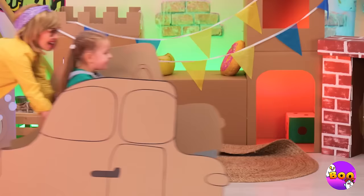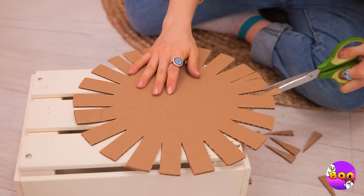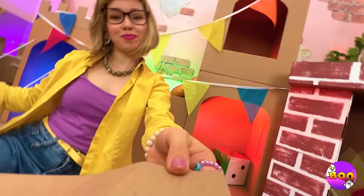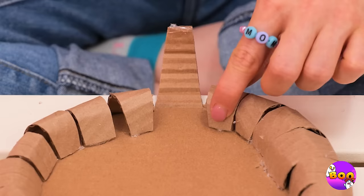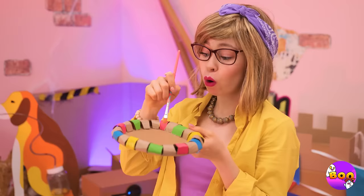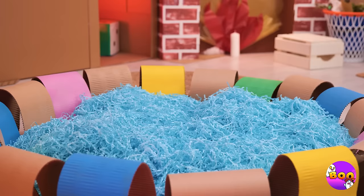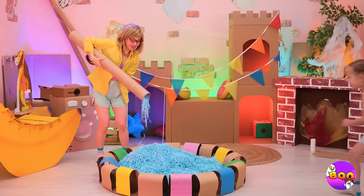Vroom, vroom — she's got a need for speed! Next up, let's cut up a cardboard circle until it sort of looks like a flower. Now fold in the petals. Paint every other one, and we're gonna need to make it bigger. Add some pretend water inside and it's your brand new pretend pool!